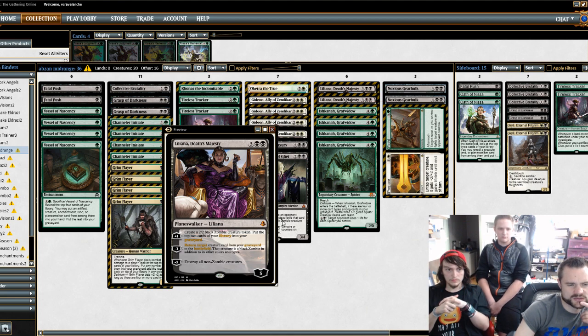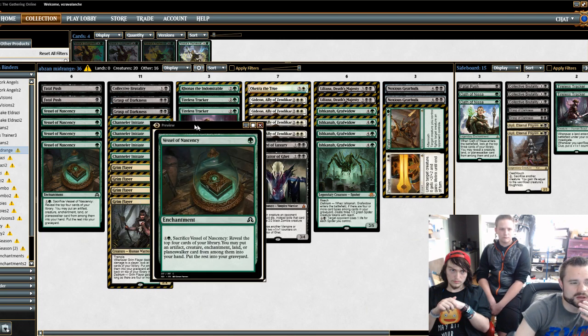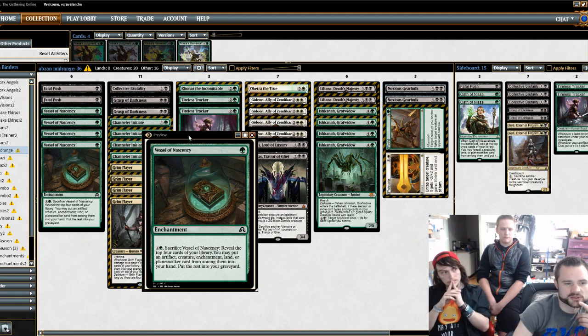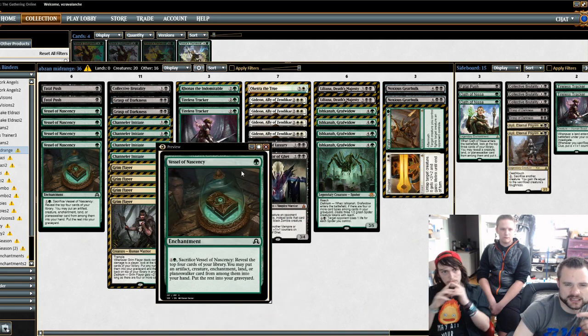Liliana starts at basically six loyalty with a 2/2 Black Zombie token — it's a reanimation spell that stays around, and just another tick up and you can reanimate something else. There's our list. I hope you enjoyed this Friday Night Magic — I wanted to start showcasing the other decks people are playing and their ideas, now that I'm at the store with an editing computer.